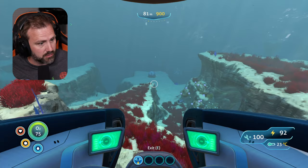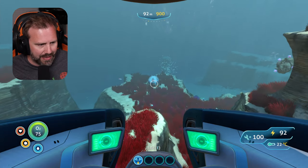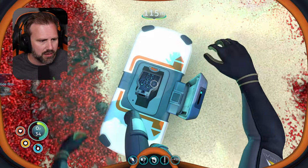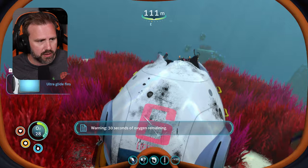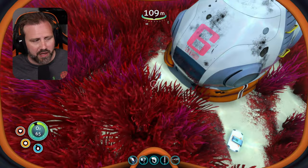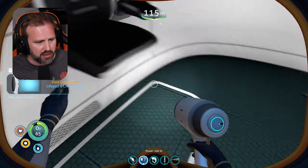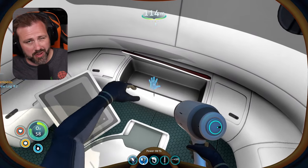And there it is, easy as pie — Life Pod 6! Right outside the life pod is a data box for the ultra glide fin blueprint, as well as a PDA for Life Pod 6 crew log number one. Inside the pod is another PDA for Life Pod 6 crew log number two.